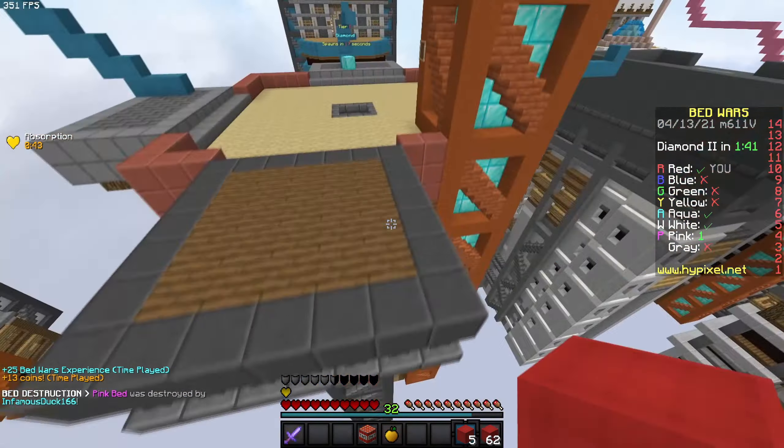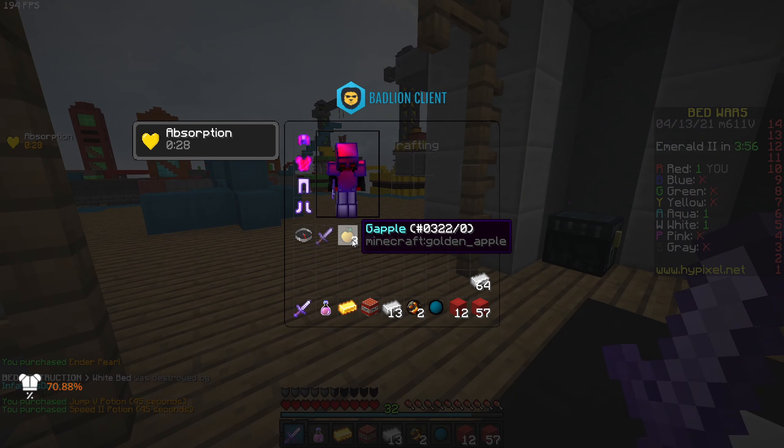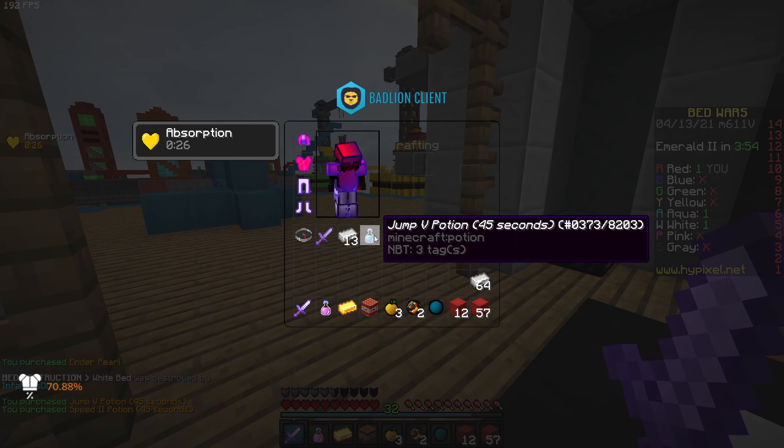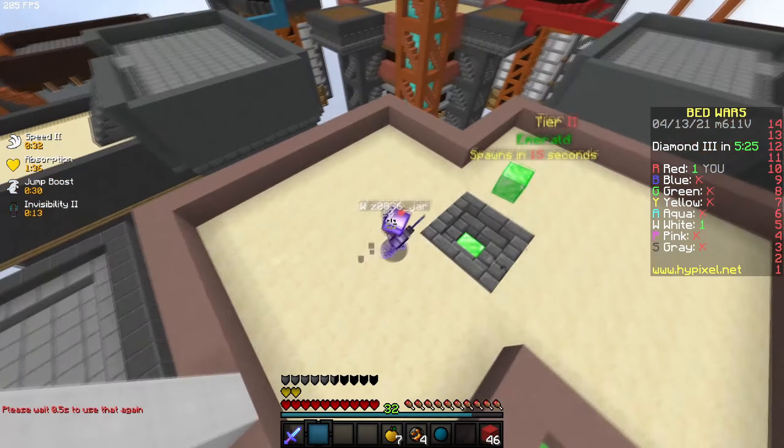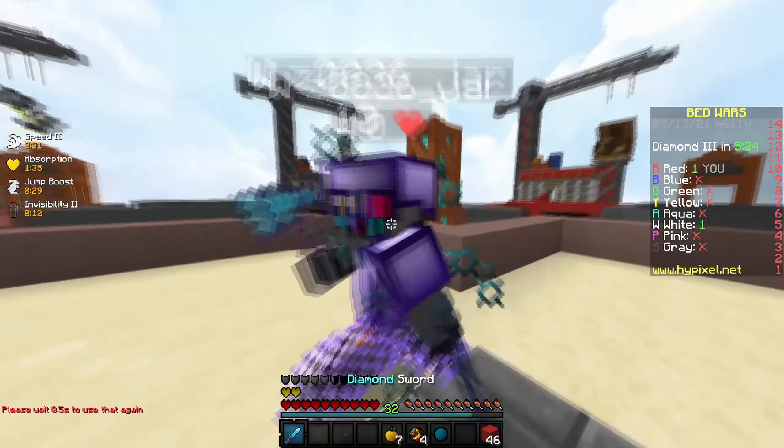Oh my god, when did you come here? I'm in danger. Aqua is a god though — he just murdered him. A pearl, and also jump and speed. Now I think we have the chance to kill them. I'm into the brush and he can't see me. I'm going to do this, and he still doesn't see me. We have the diamond sword. Did I actually just two-shot him? GG!